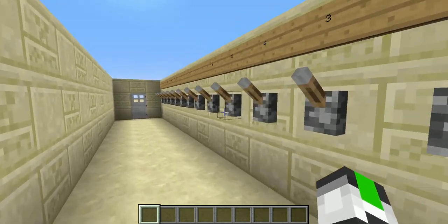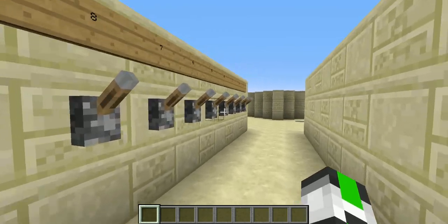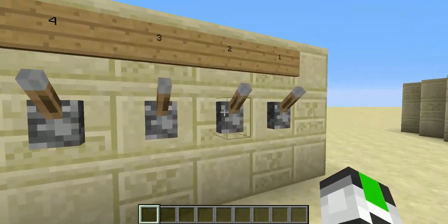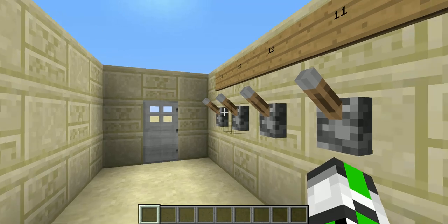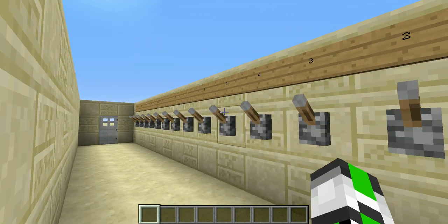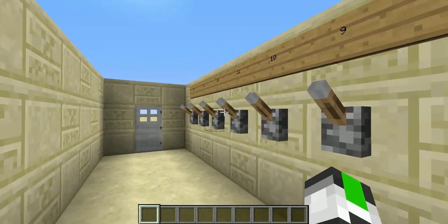This time it's a simple door. I have 14 levers right here. There's a combination of 3 levers, and then the door will open. I know the code — it's 3, 7, 14.